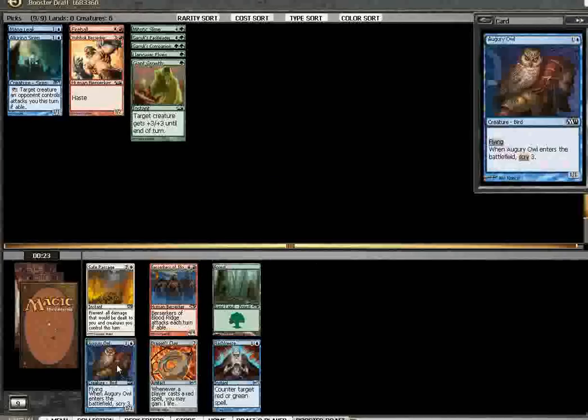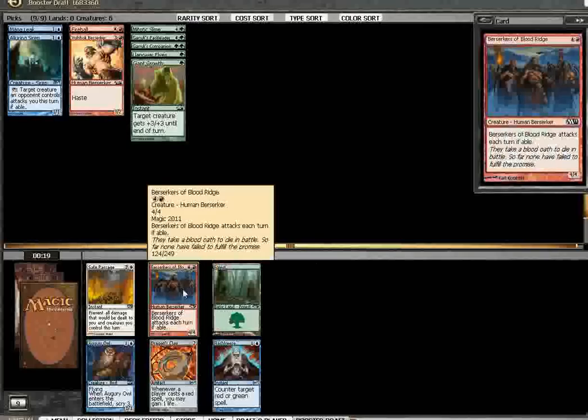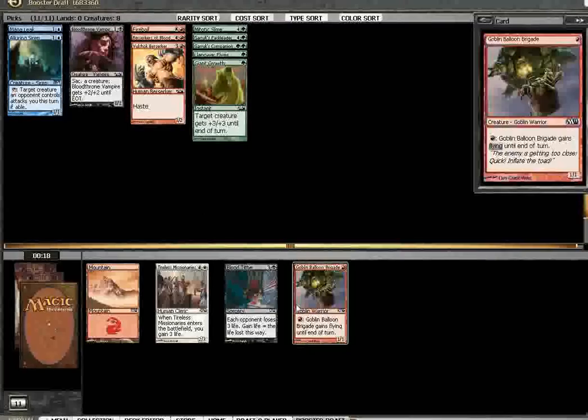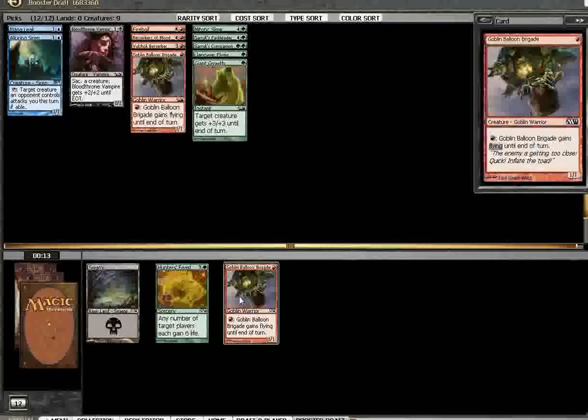Take the Augury Owl, or just take Berserkers of Blood Ridge and continue with the creature beatdown. This deck is just most likely to come together, I feel like. Go ahead and take the Blood Tithe Vampire. And there you go — that's pack one.